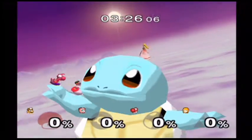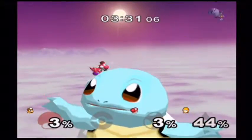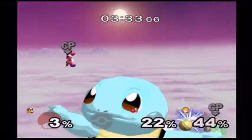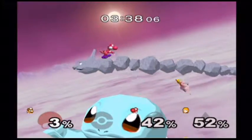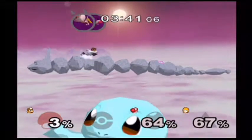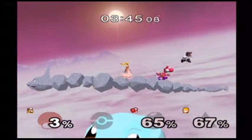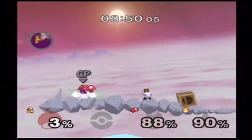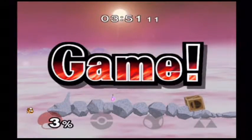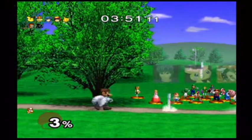Unlike in Adventure Mode and Classic Mode, you only have one stock in order to proceed. However, when it comes to the Continue System — unlike Classic Mode and Adventure Mode where you use 3 coins, in All Star Mode you have to use 10 coins, which can really drain all of your coins. But at least that's because of how difficult this mode can be, especially on normal difficulty.